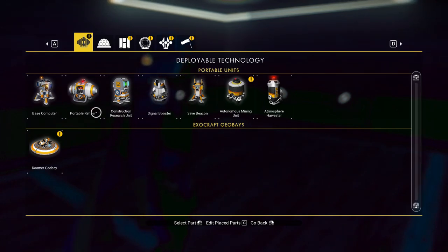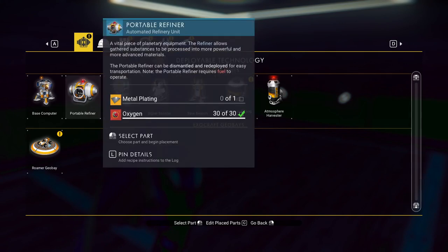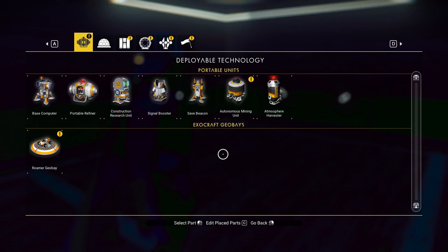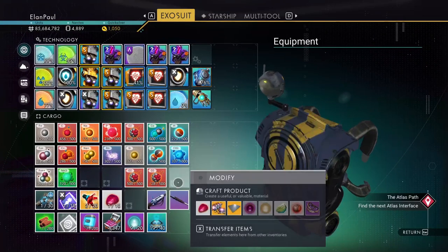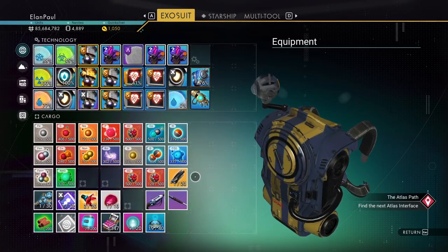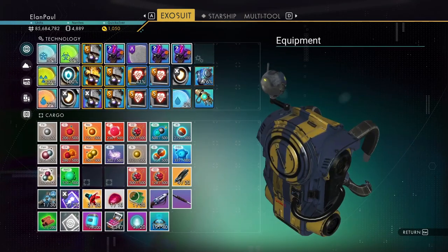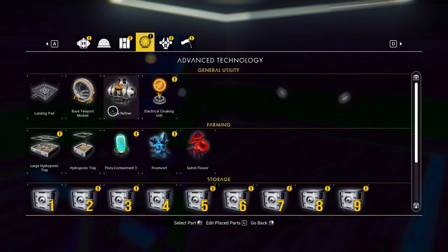Now we need to create a refiner, but I don't have the medium one. So we have the large one — that's just a portable refiner, pardon me. The large refiner requires five microprocessors to make. Let me see what we can do — I think we have the materials. Yes we do. There we go, so we're going to do the large refiner.